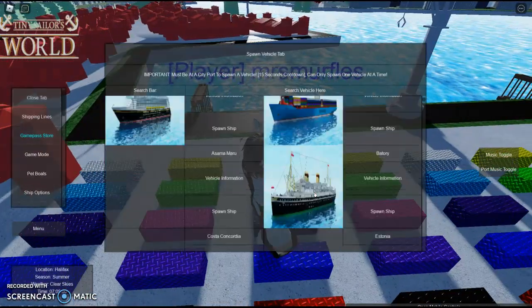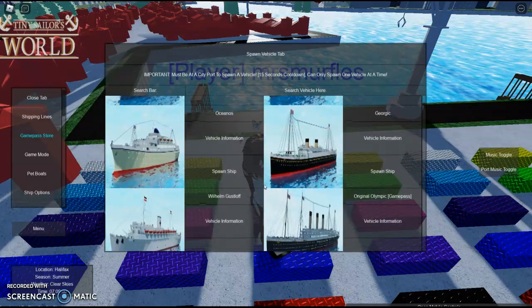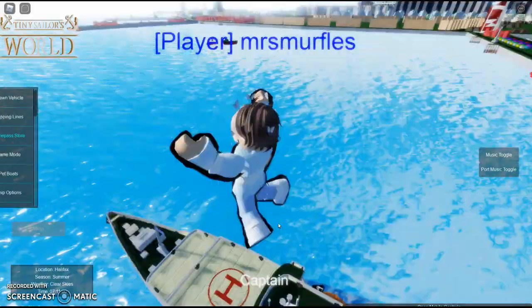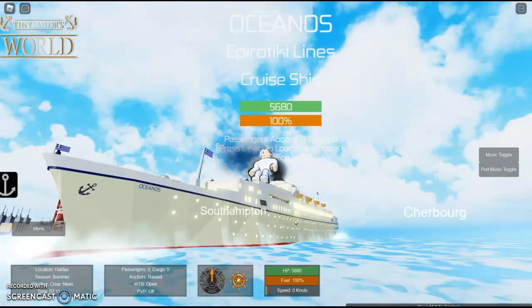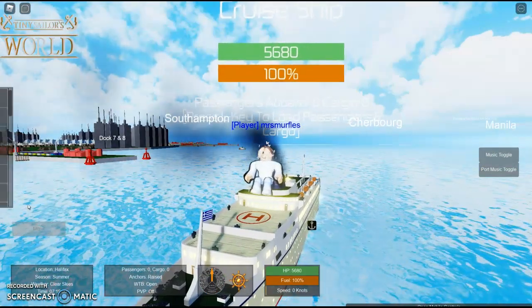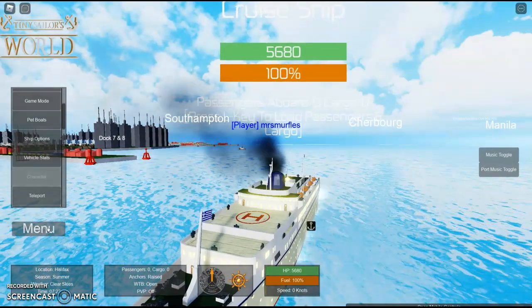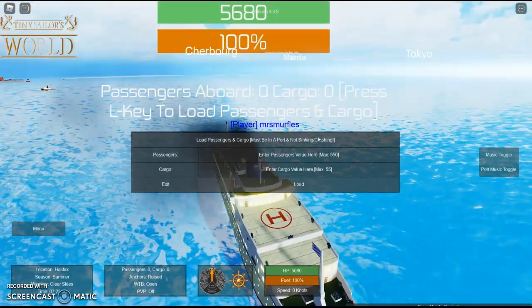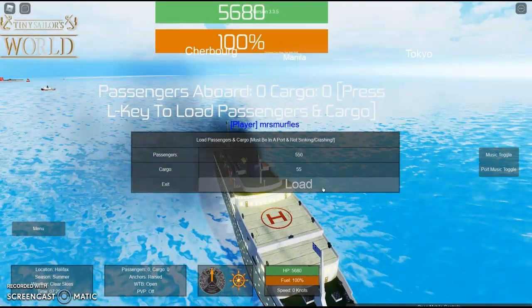Okay, let's find a ship. Let's do the Oceanos. So I'm going to make myself invisible. I'm going to load passengers — 550, 55.